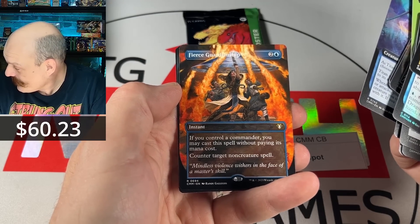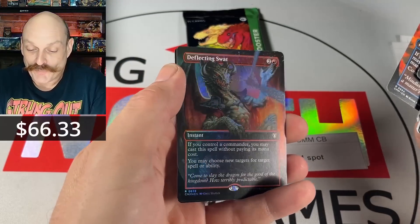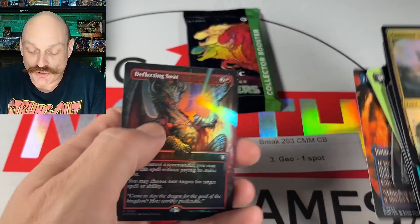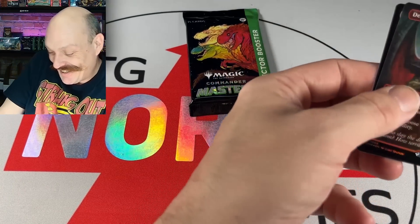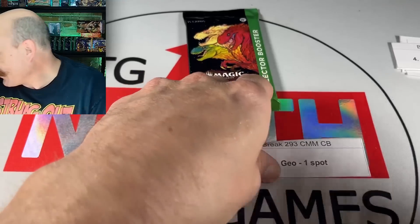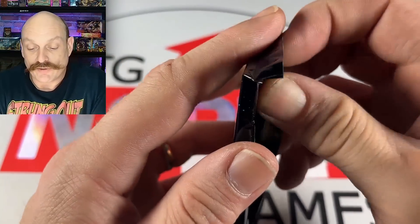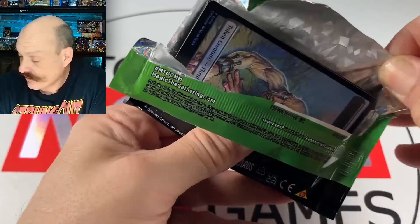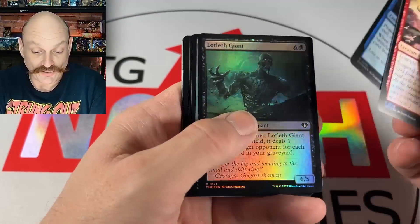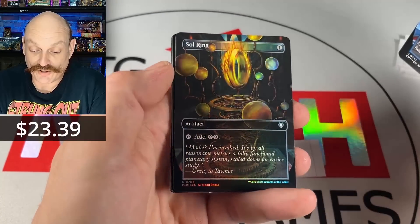Lotus time, gotta be Lotus time, bud. That's right, we need to say low tide. Command Tower OG. Prophetic Prism. Piana Shirai. Commander Sphere. Counterspell. Boring Statuary. Oh yes, baby - that's cool. Nice Geo, don't see that very often. Freak Guardianship - first one today, man, it's been a while. Oh yeah. Look at this. I'll put these down. You had to use two hands? I need to stabilize it. That was a good pack, Geo.